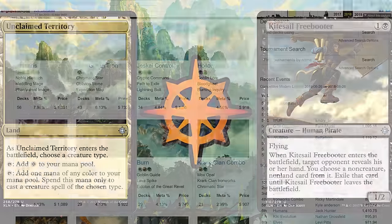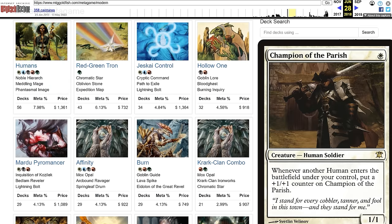When the first Duskmourn set was released, Daddy and the big boys birthed 5-color Humans in the world, and within just a few months, our baby became the most played deck in Modern.